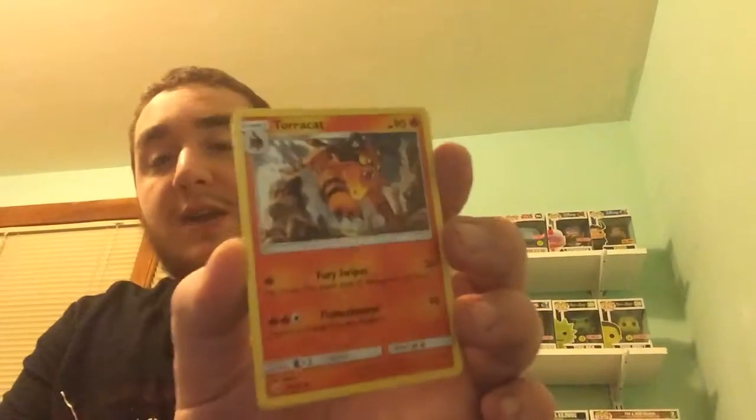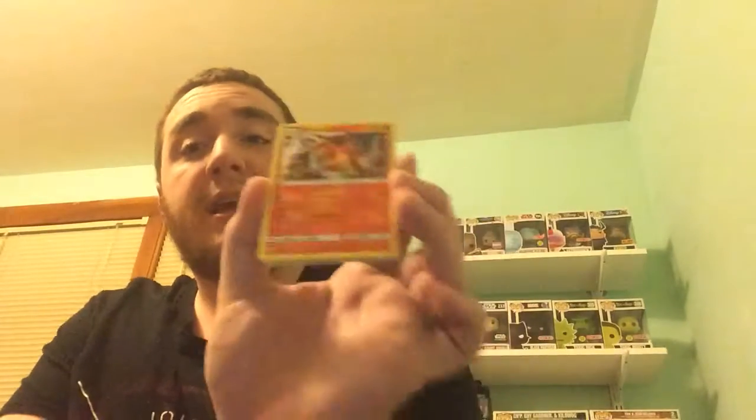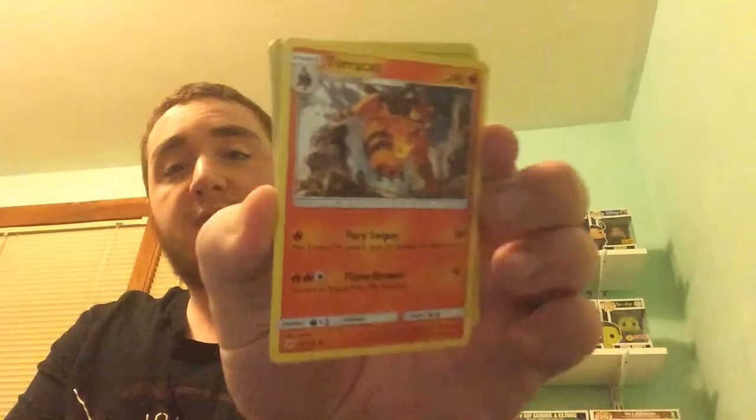We got a green code card and a Ground-type Energy. We got a Torracat, which is kind of cool — I've been playing Ultra Sun on my DS, I picked Litten as my starter Pokemon, and I actually just evolved it earlier today to Torracat, so this is kind of cool.